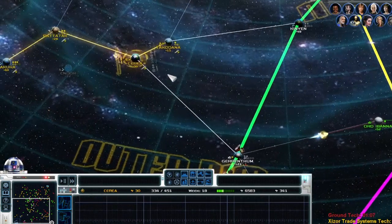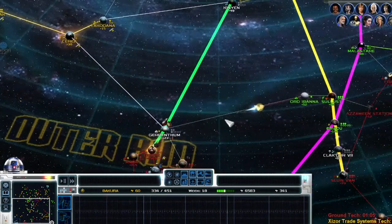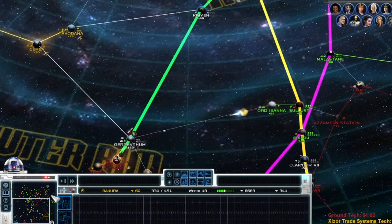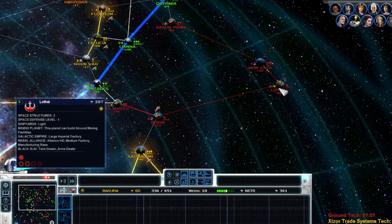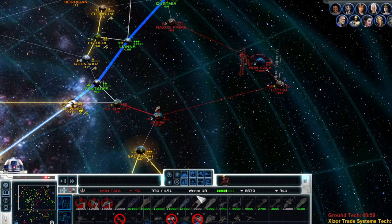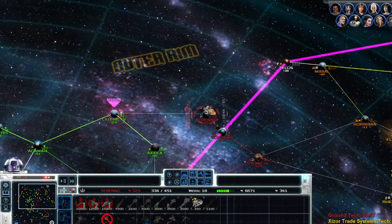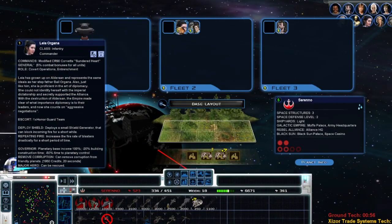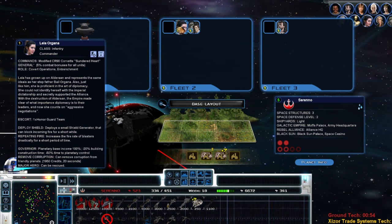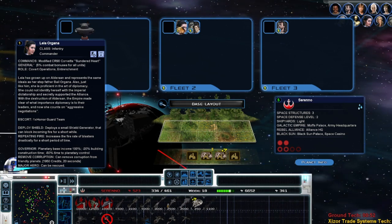Moving on this would be very good — kind of a back-line backdoor approach so we can start getting our own destroyers. That would be really useful. We're building these so we can build ships faster. Leia is a good unit — I might keep her because she gives us building construction time reduction, planetary control, and base income bonuses.